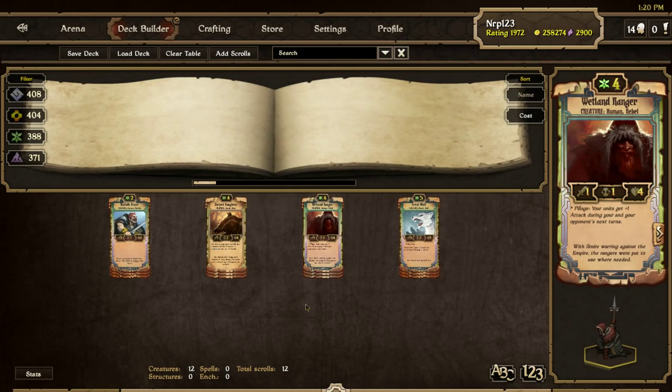Wellen Ranger is like the daddy of Kinfolk Brave. It costs 2 more, but it has 4 health, protecting it from burns or Kinfolk veterans. Sometimes the Ranger will serve as a secondary role by activating his pillage effect for a pseudo ancestral totem attack buff, but I most often use him for a healthier Kinfolk Brave that I can get enchanted with an Earthen Mirth or something to deal massive damage every single turn.